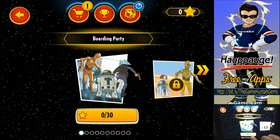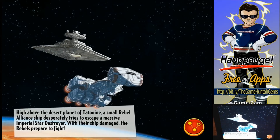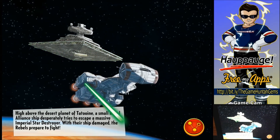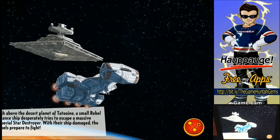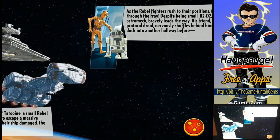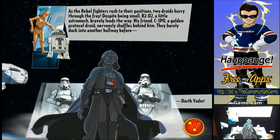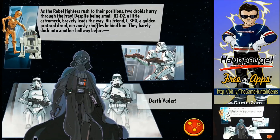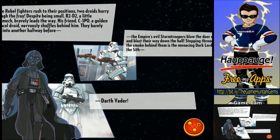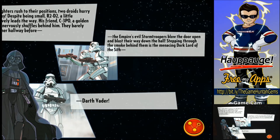Alright, boarding party — different stages and stuff. I bought the desert planet and I'm doing a small rebel alliance. A chief desperately tries to escape a massive Imperial... We're going really fast with the story. Star Wars, okay — Darth Vader, the Empire, whatever. Let's go.